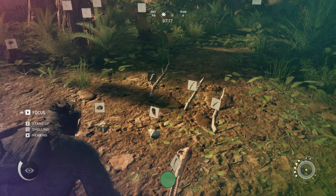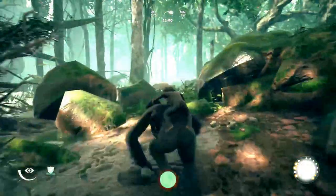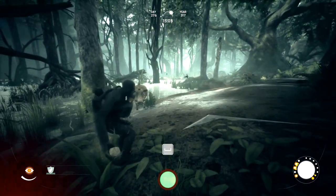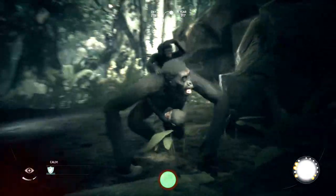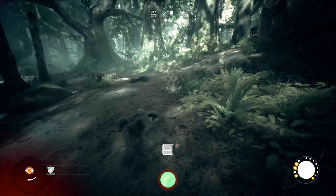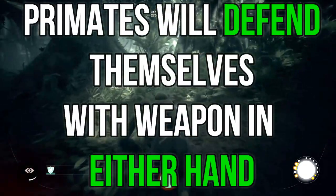Any of these will deter a predator, but your chances of killing a predator go up with each alteration. A stripped stick has a better chance of killing than an unstripped stick, a sharpened stick better than a stripped stick, and a refined rock better than an unrefined rock. A bone club has a relatively low chance of killing anything, but it will never break or degrade. If you're holding one weapon when you're attacked, it does not matter which hand the weapon is in.